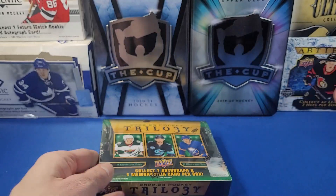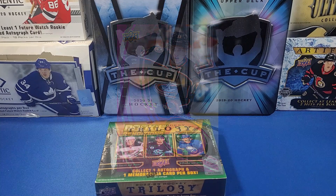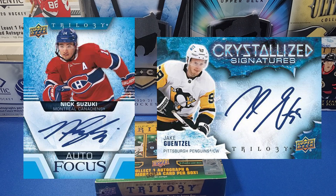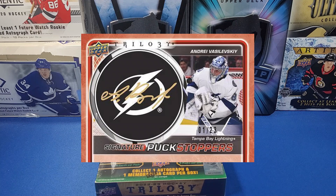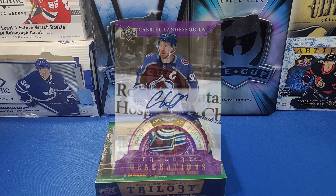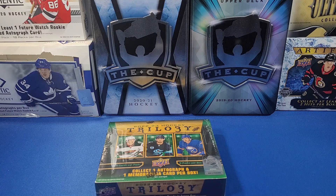So what are we expecting in this product? It's your typical Trilogy box. We've got Rookie Renditions inserts, just like last year's Trilogy product, lots of rookie content, Rookie Triptychs cards, Frozen in Ice inserts, autograph content like Trilogy Autofocus cards, Crystallized Signatures, and the standard Trilogy hit — the Signature Pucks, which I've never pulled from Trilogy. We also have Trilogy Generations cards, which can come in autograph and patch versions, Triple Relics cards with patches, gloves or sticks, numbered parallels, Rookie Year Photo Variants, and Rookie Triptychs. One guaranteed autograph and one mem card per box.